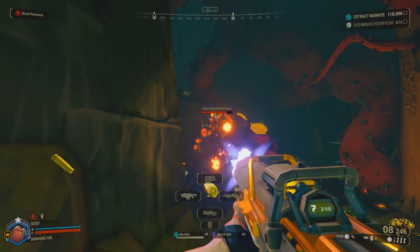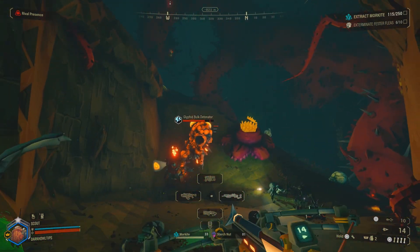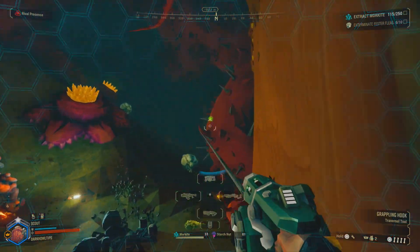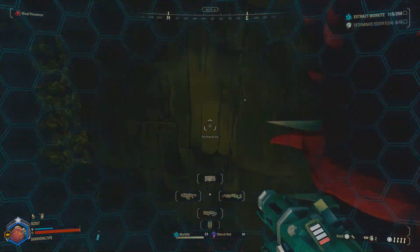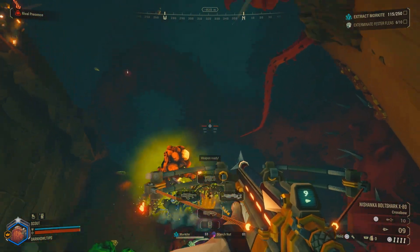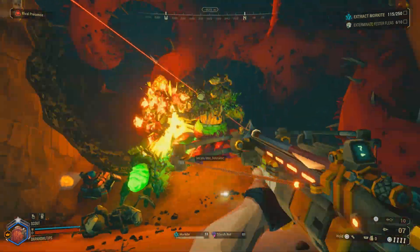Here it is again but this time with the Detonator, which has a very clear area of weakness. Aim to the side of that weakness and then voila — it's going to be a direct hit, destroying that weakness and dealing a huge amount of damage. Just keep doing this technique and easy peasy, that Detonator is going to be dead.